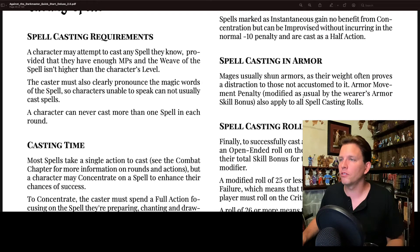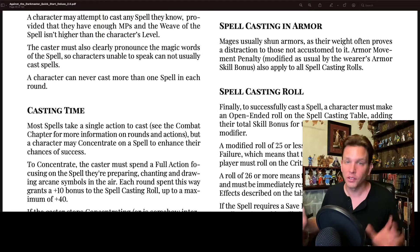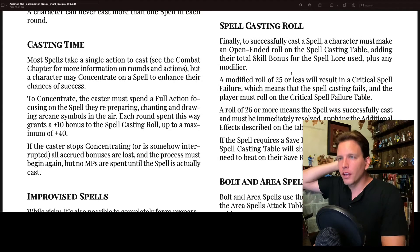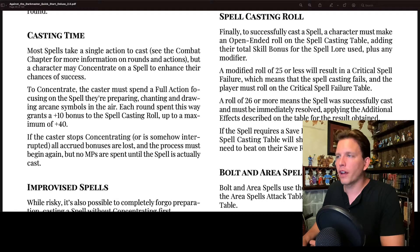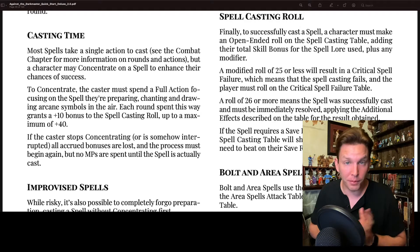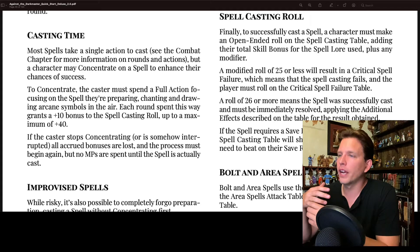Spell casting in armor: mages usually shun armor as its weight provides distraction. The armor movement penalty applies to spell casting rolls — that's the mechanical reason wizards probably aren't wearing a lot of armor. To cast a spell you make the open-ended roll on the spell casting table, adding total skill bonus for the spell lore used plus any modifier. If the spell requires a save throw, the result column on the spell casting table shows the difficulty the target needs to beat on their save roll.